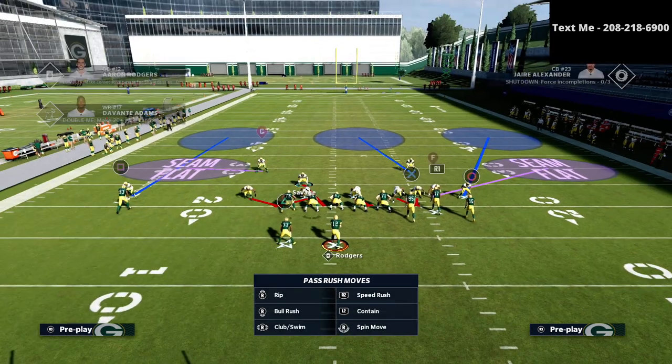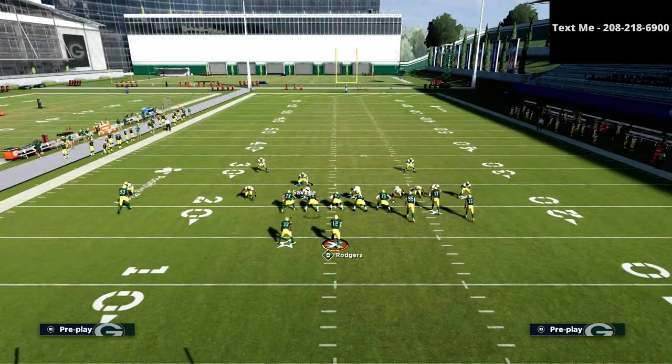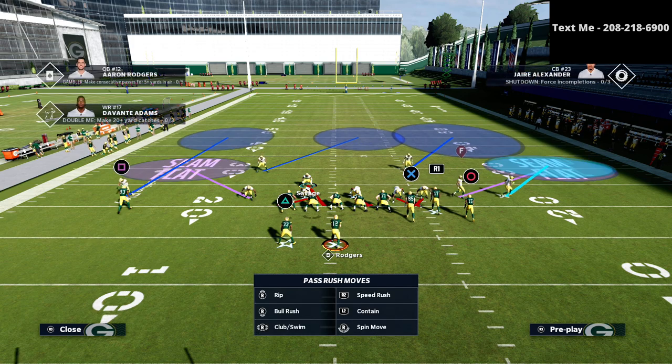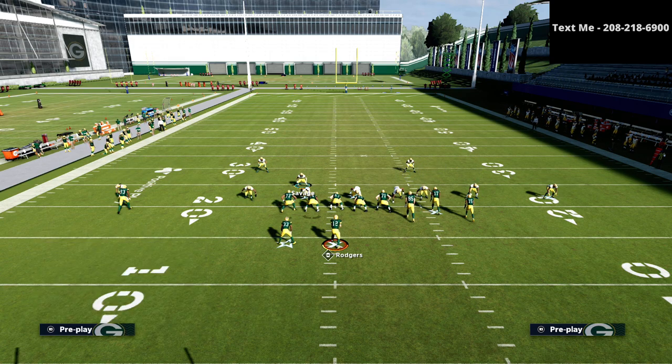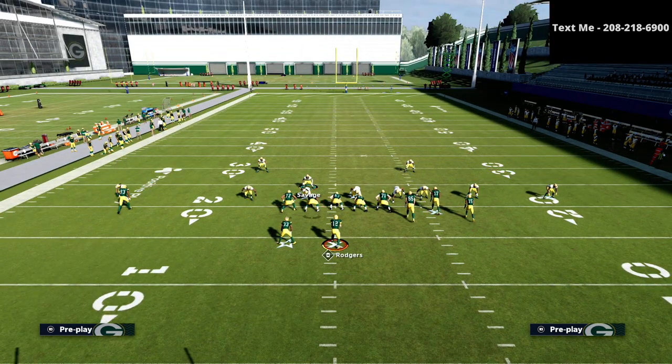Another coverage style you can run is a continuation of roll coverage. We roll coverage to the right, and on the backside just have a seam flat. On the right side this gives us a specific look, and then we can man up on the slot or whoever we want. This frees up a linebacker to be a jack-of-all-trades, since a lot of motion snaps center around the slot or the tight-end crosser. We can man up the tight end or the R1 receiver.